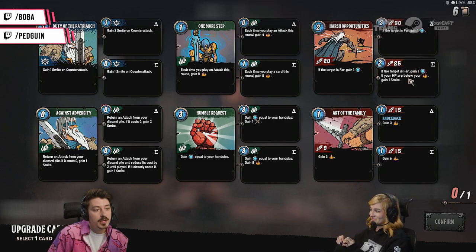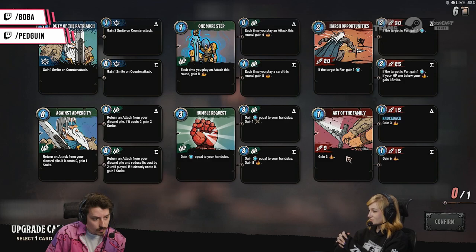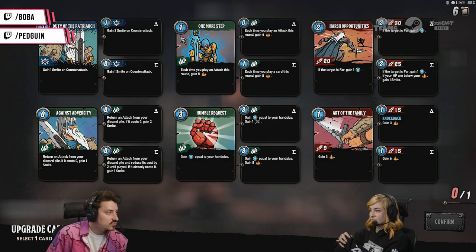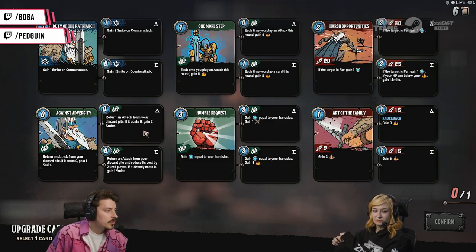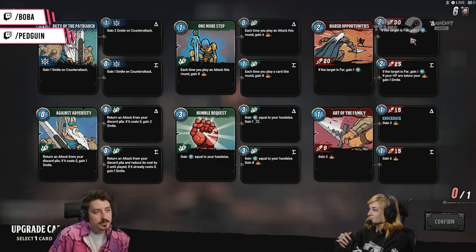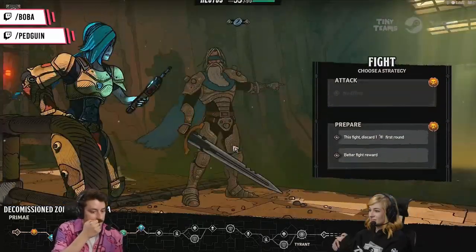This one could do 30 damage, or this one does five more damage with added effects — if my HP is below my energy you get a Smite. This one gains knockback and some damage — knockback is kind of cool. Gain energy equal to hand size and get eight things. If someone's going to do something and they're not going to move, you can knock them back. Gain two sides on counter-attack — maybe we just do 30 damage to increase that damage by a lot and try to kill them before the fight even starts.